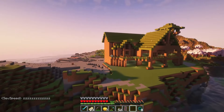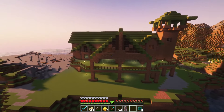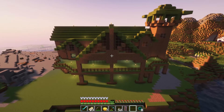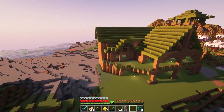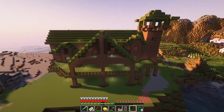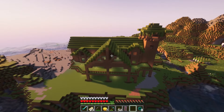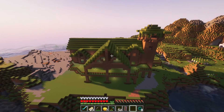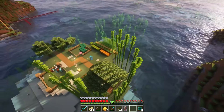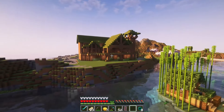Moving on to the dirt mansion. So in Season 3, SevSpeed built a dirt house and we kind of made a base out of it towards the end of the series. Here in Season 4 we've got a dirt mansion built by Sev — pretty cool actually. I like how he's got two levels and used moss blocks as a roof, so it kind of gives a nice contrast: brown house, green roof. Looks really cool.